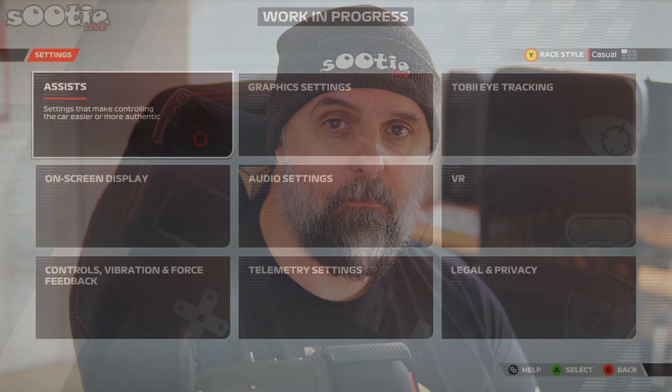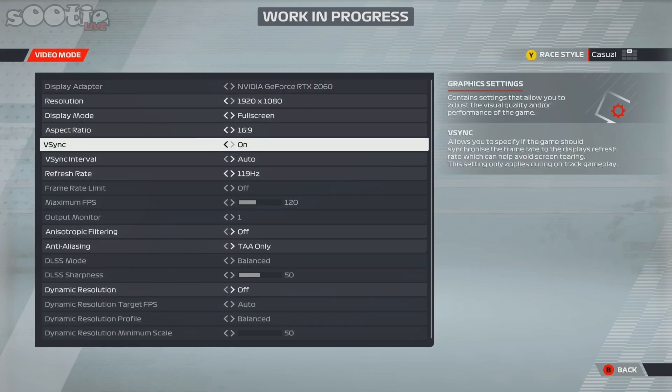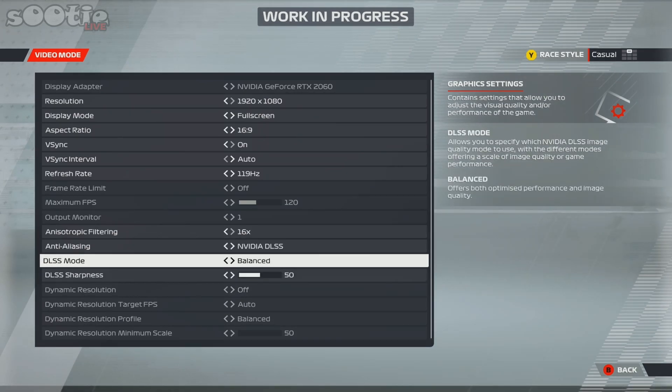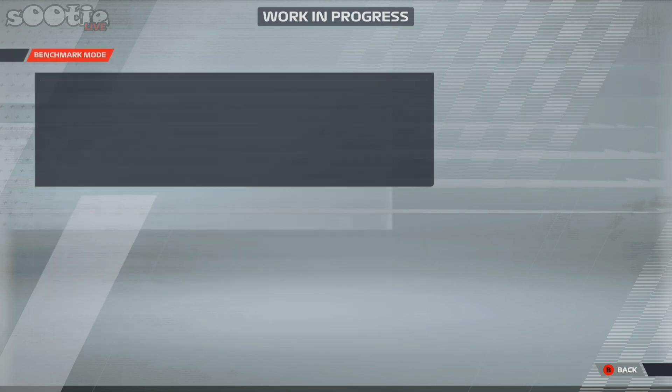Now we're going to run exactly the same settings, but we're going to put DLSS into balanced mode and see what difference it makes. Back into graphic settings, into video mode. We're also going to turn the filtering up — filtering usually has quite a high impact on graphics cards, and I want to use this to emphasize just how well DLSS works. Let's run that benchmark again.